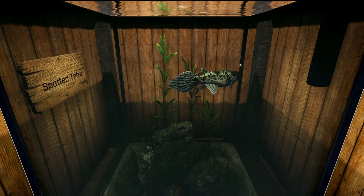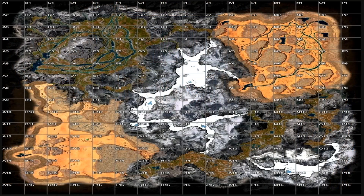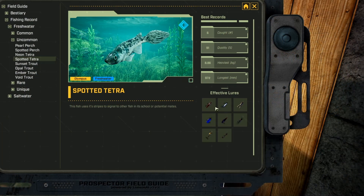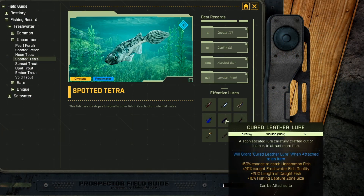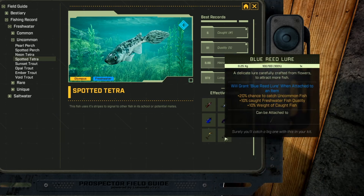This fish is the Spotted Tetra, and this is an uncommon freshwater fish. I've only found this fish at one pond — O11 on the east side of the forest — and I'm pretty sure that's the only place I've found it so far. This fish really likes refined iron, advanced iron, gorge flower, cured leather, reed flower, yeast, and blue reed lures.